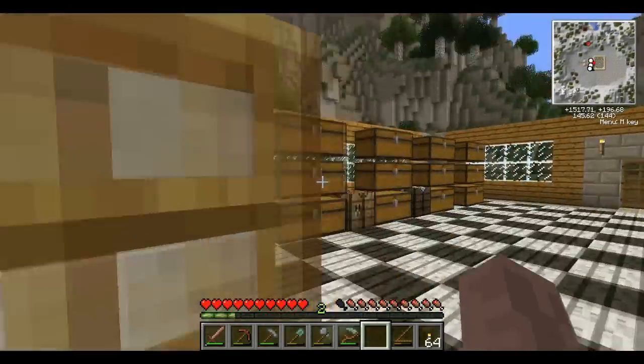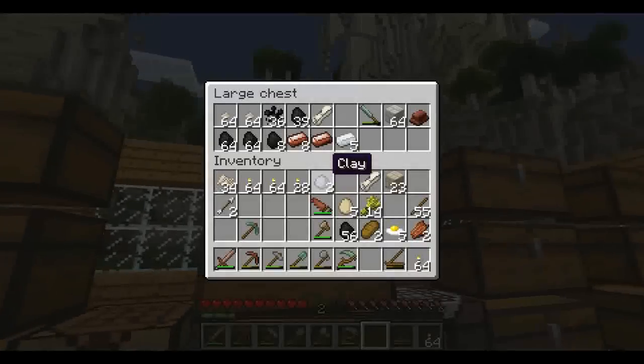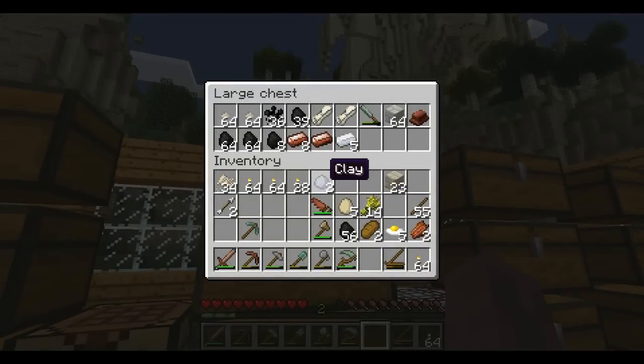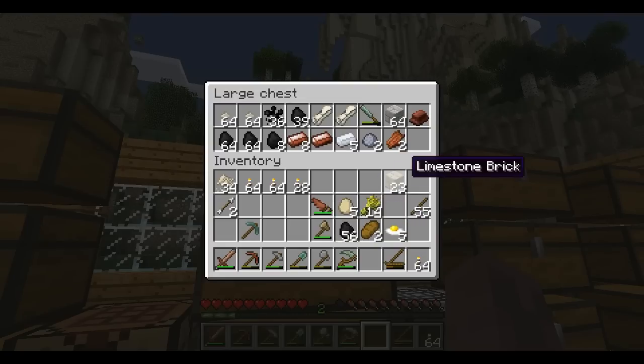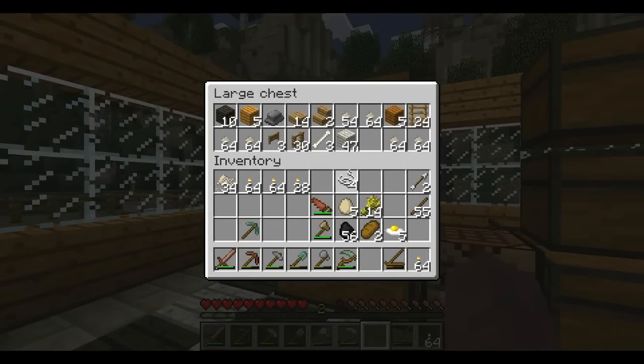In the meantime, let's clean up a bit. They always try and get through that door whenever I open it — they're not allowed in the house, silly chickens. The clay can go in there. I should probably eat the bread before I eat the eggs. Don't need the rotten flesh. I have anvils I need to get rid of as well. I still haven't made a bow — do I have any string? I have four string.